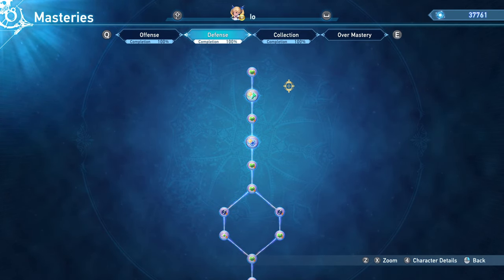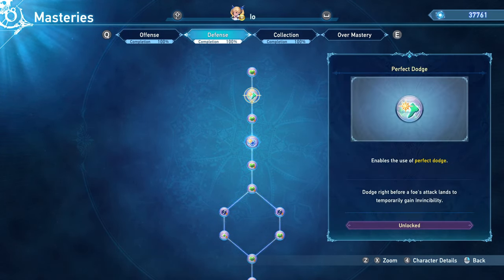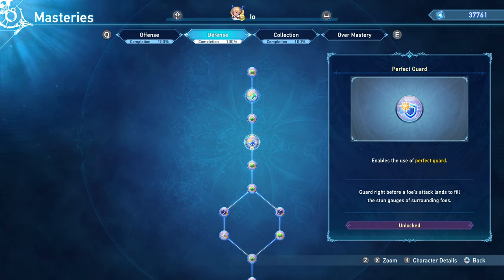For the defensive tree, the only thing that you need to rush is the perfect dodge, and you can get perfect guard, but I wouldn't say it's a priority.